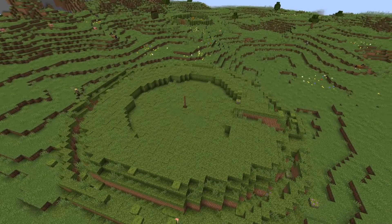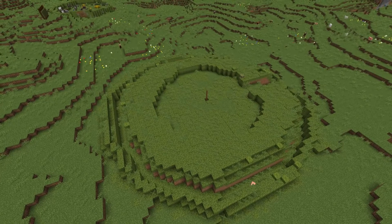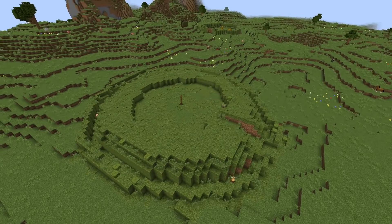While the ringfort's bank was often simply the backfilled dirt from the creation of the outer ditch, the banks show signs of revetment — a retaining wall or facing of masonry or other material to help support the bank and keep it from eroding. That's why, instead of just dirt and moss, I interspersed some mossy cobblestone and some stone buttons to replicate the retaining wall peeking through the greenery.